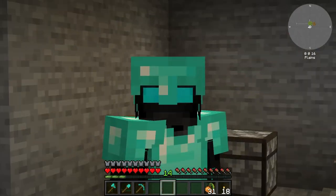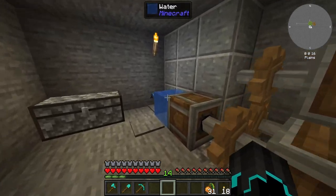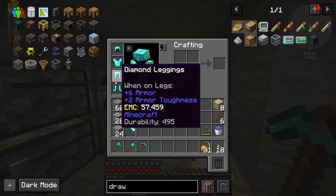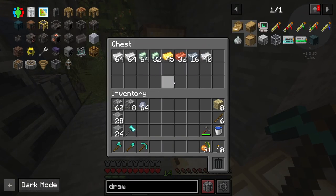Ladies and gentlemen, welcome back to StoneBlock 3. I've done quite a bit of work off-camera using these machines, and as you can see we now have diamond tools, a diamond hammer, diamond armor, and still plenty of resources to spare. I've also been smelting some resources because hopefully we're going to need some of this stuff today.